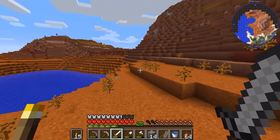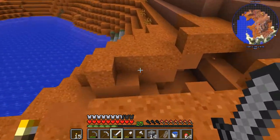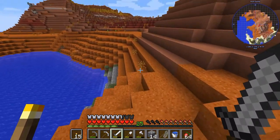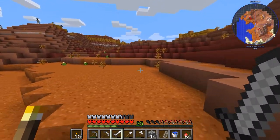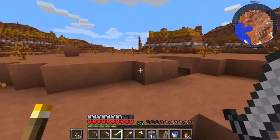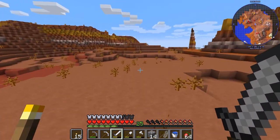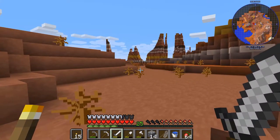I dumped everything off and then did a bunch of farming off camera - built up the wheat, carrots, sugar cane and everything. That's actually why I'm going out on an adventure again, because we don't have any cows and I need leather so I can make books for enchanting and so I can make the animal book. So I'm going out trying to find some cows now.